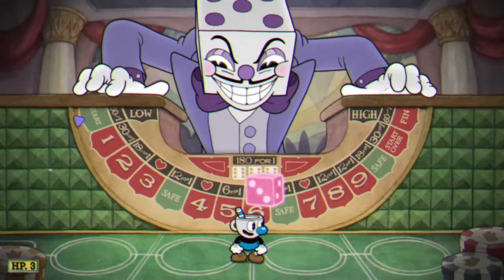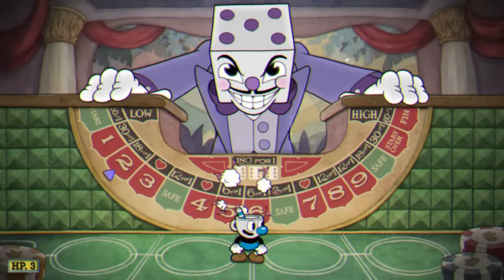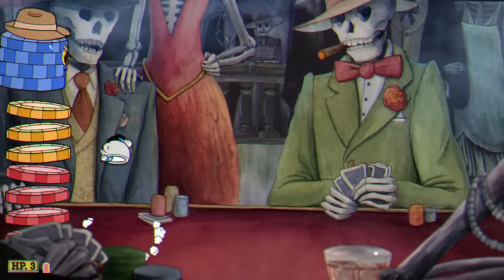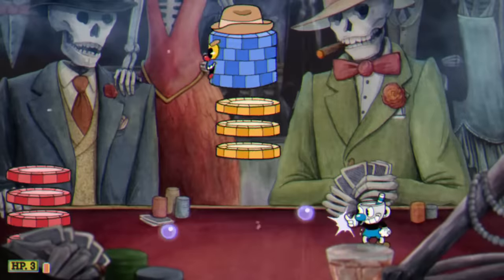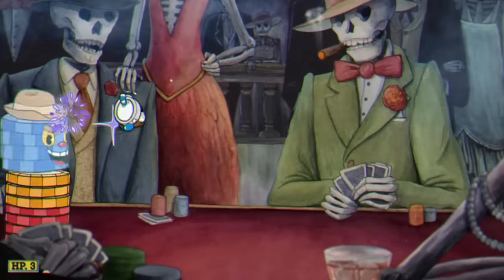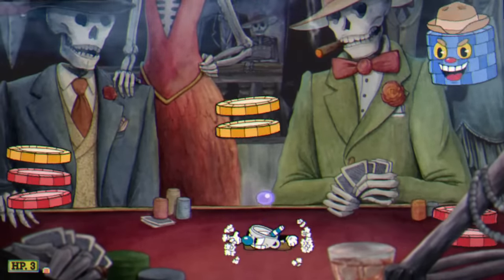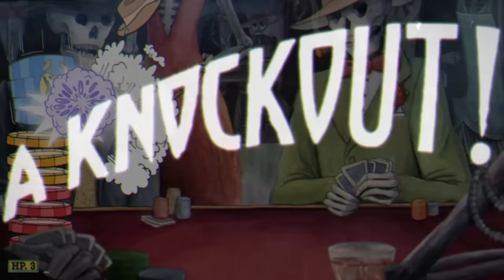With those bosses defeated, we're on to the first boss of Inkwell Hell — King Dice. Not only do we do it on Expert Mode, but we also kill every single one of his mini-bosses, starting with Chip Stackson. My loadout for this boss fight, since I can't switch it, is the Lobber, the Whetstone, and Super Art 3. For this mini-boss it's really just a lot of jumping and a lot of EX uses. Since he's constantly bouncing up and down and the Lobber's range is absolutely horrible, I really have to get as close as I can and just continuously jump until he dies.